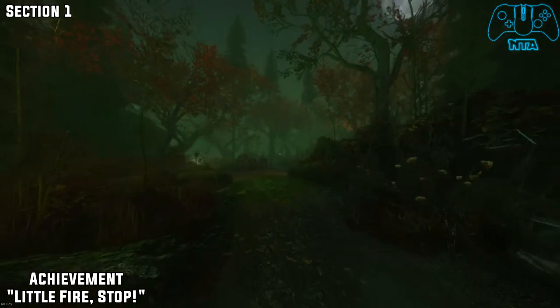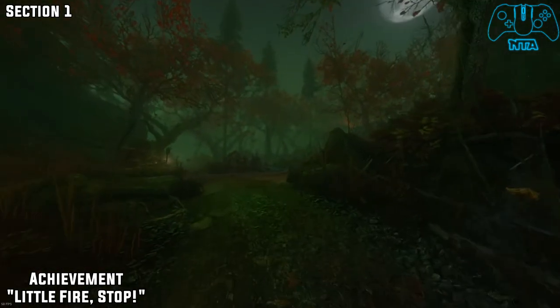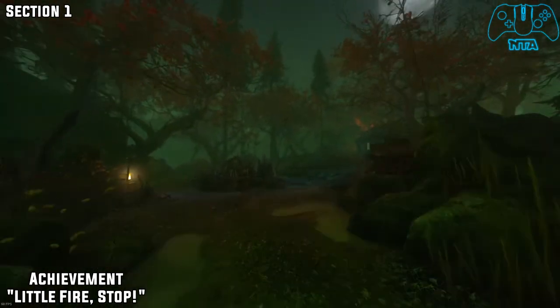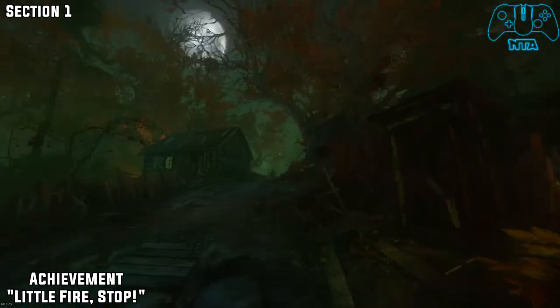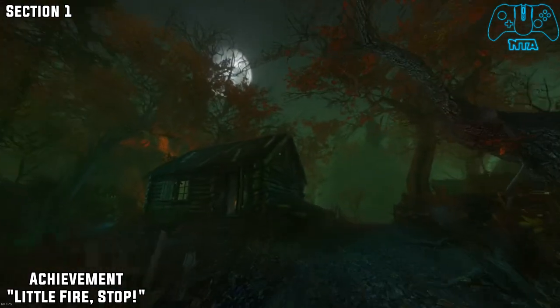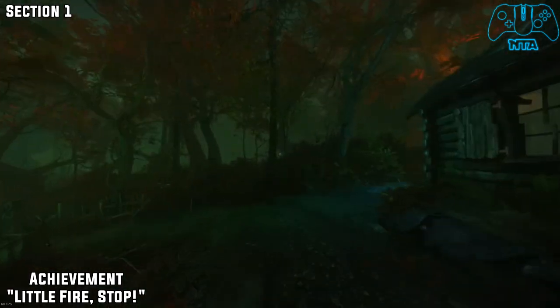So now we're going to go back to the fire that we put out not too long ago. Go back to where the house is and go to the left side once again, and you should now get the achievement called Little Fire Stop.